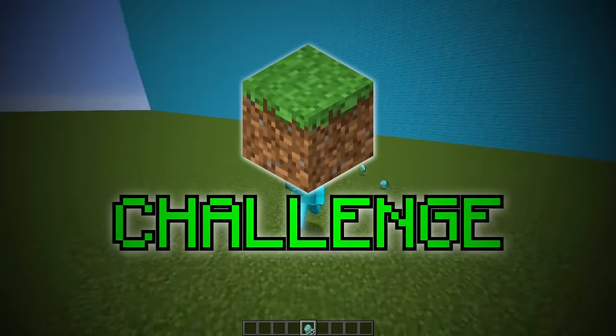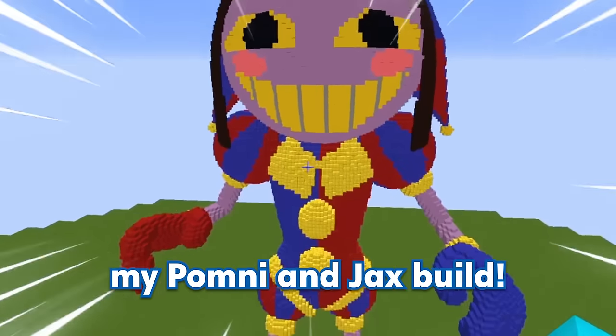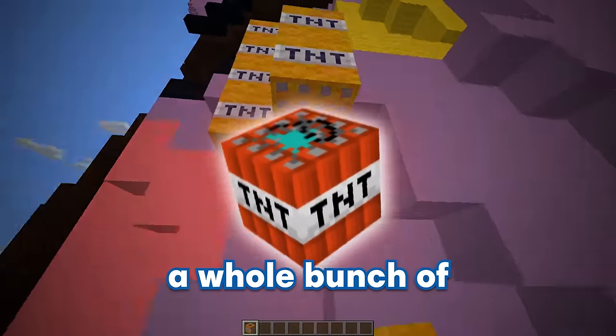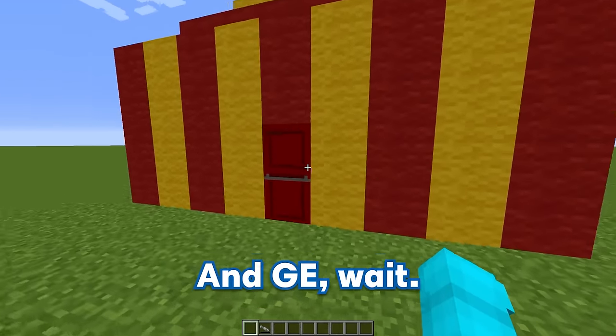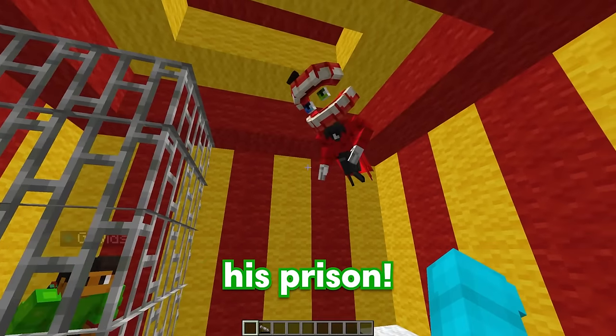Today we're doing an amazing Digital Circus build challenge, but by using the command slash slash mix, I can instantly combine my character and Jack's model! And little does my friend know, I'm gonna be filling up the whole entire build with a whole bunch of traps to prank him! Now let's go check out my friend GE — and GE, what in the world is going on? Bubbles, you gotta help me, Caine trapped me inside of his prison!